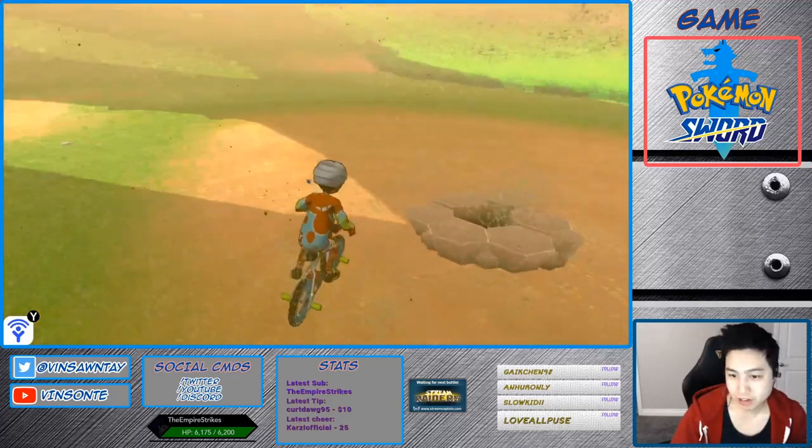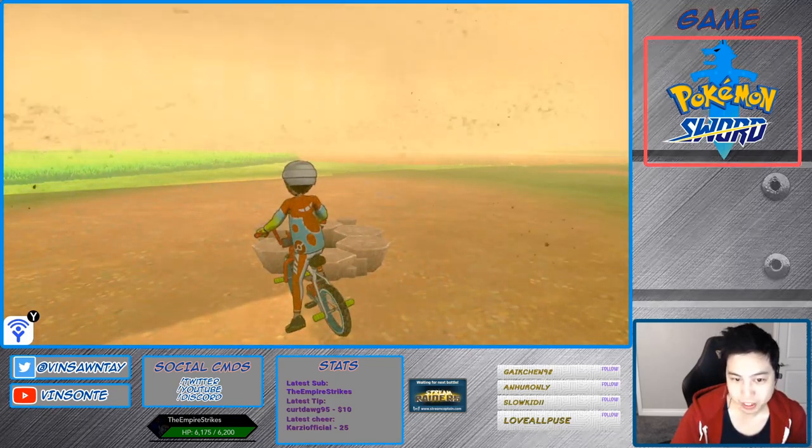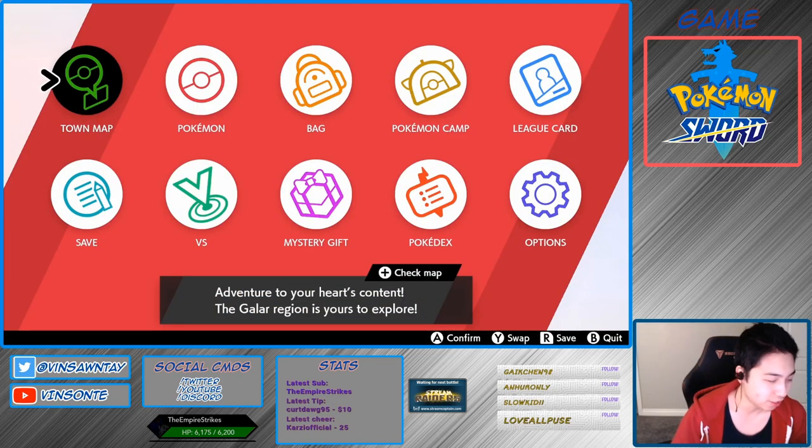There are Pokémon around here, be careful. So this den right here — this den is Dens 16. You're supposed to see like the bridge and Hammerlocke from the signal, but it's so sandy right now. So this is Den 16; it spawns ground Pokémon.